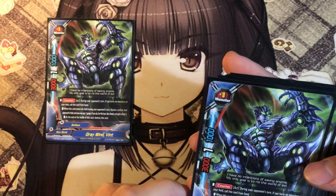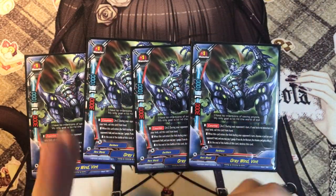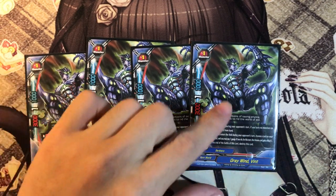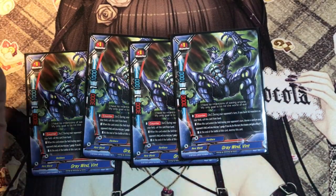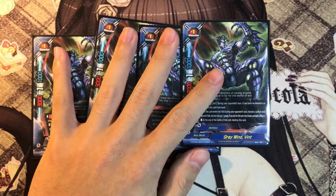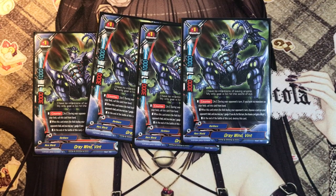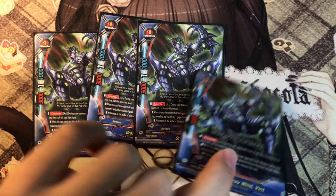The brand new card: Grey Wind Wind. It's another awesome card from the new set. Counter - during the opponent's turn, if you don't have any monsters on your field, call this card from your hand to the center to protect your life. When this card enters the field during the opponent's turn, choose a card on your opponent's field and pay 1 gauge - the chosen card gets minus 1 crit for this turn, softening high-crit monsters' attacks so you can afford to take some damage. At the end of the battle of this card, it's destroyed.